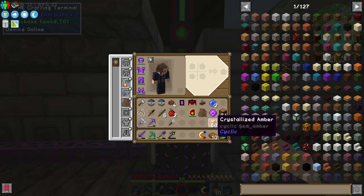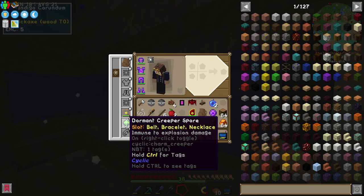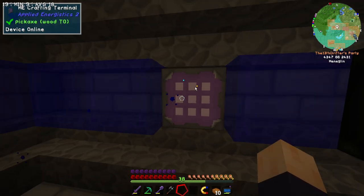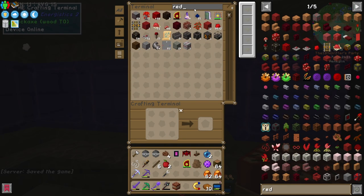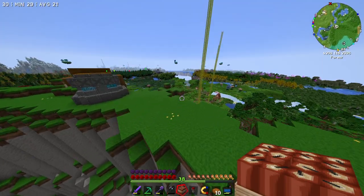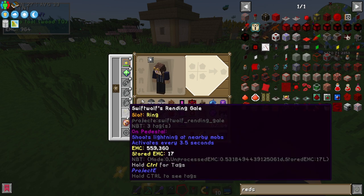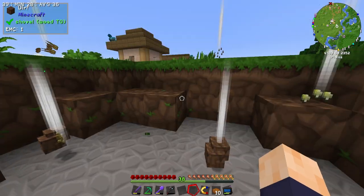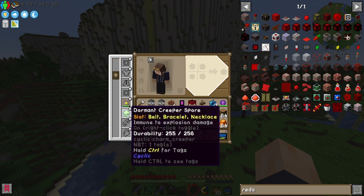As you can tell from the fact that there's two pieces missing instead of one, I also made the second one. The weird thing is it says immune to explosion damage on right-click toggle, but I can't toggle it — right-clicking does nothing. So I want to test that I'm actually immune to explosion damage. To do that I'm going to grab some TNT — just a single piece — and something to set it off with. Do we have a redstone torch? Yes we do. Let's go all the way over here so we don't destroy our lovely base, take this armor off, and we have nothing else that should make us immune to explosion damage. Let's see if this kills us. Nope — it didn't.